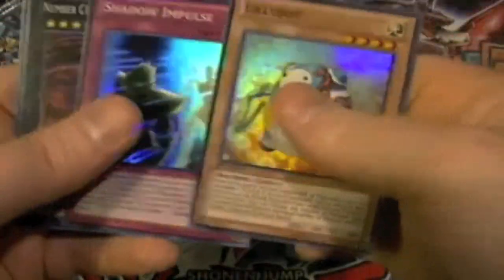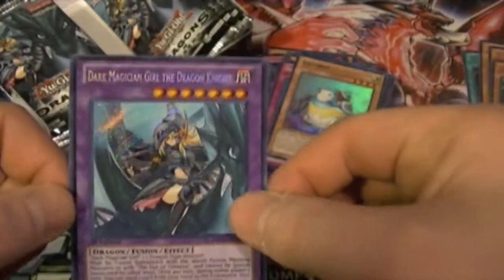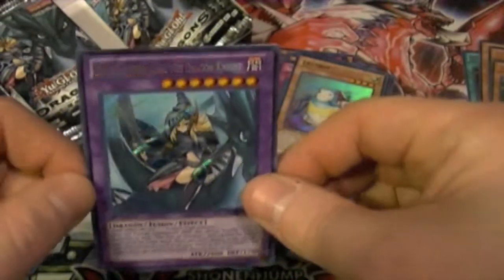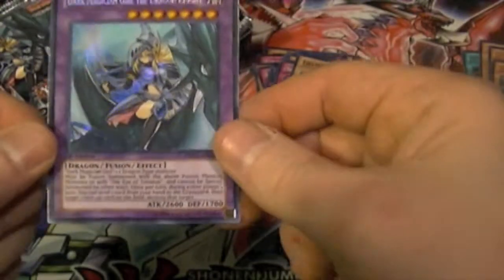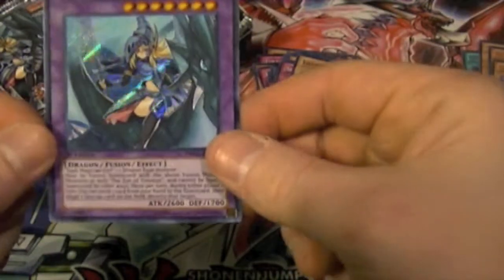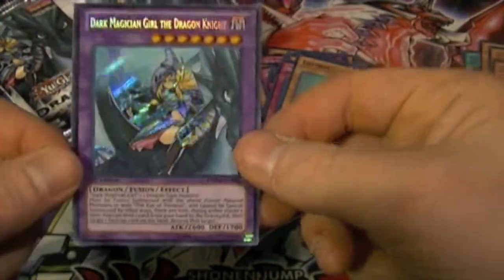Next pack: Lilybot, Shadow Impulse, C106, Gardening Autos — and there is our Dark Magician Girl the Dragon Knight! She is the only part of that card that is secret, and the little Eye of Timaeus there. That's pretty cool how they did that on that one.